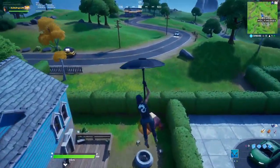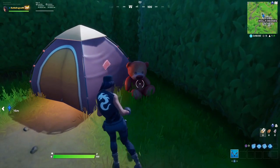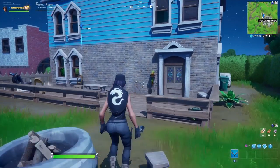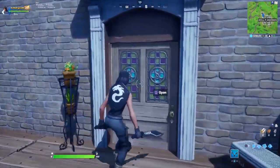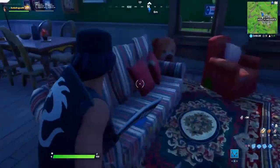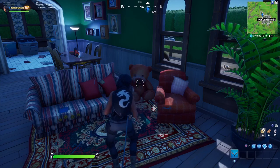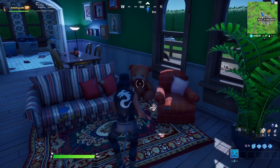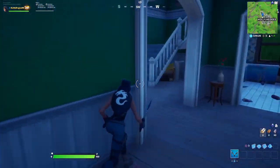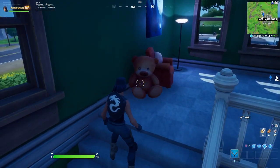Now we're going to this house, which is the more challenging one. The first teddy bear is on the ground outside, next to a little tent and fireplace. Go into the house and the next one is just chilling in the living room watching TV — that's our second one at this house. After destroying that one, go up the steps and you can see another one on the second floor just chilling there.